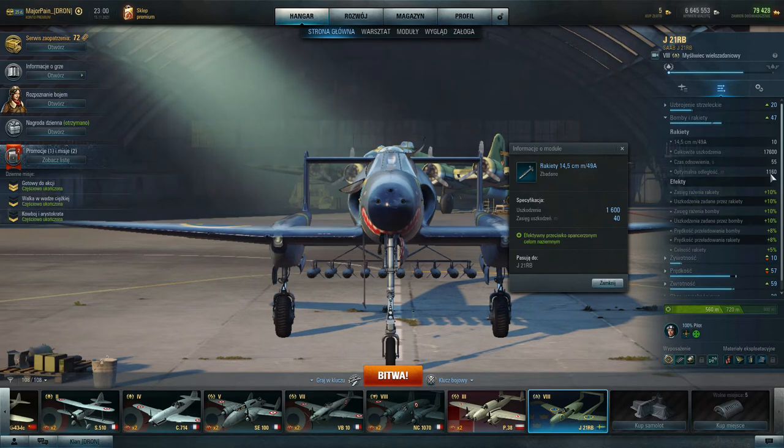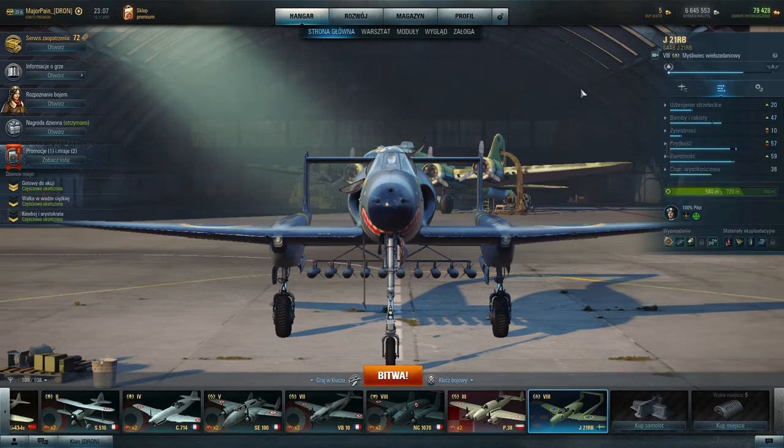You can also use the rockets in head-on attacks, which can be useful. This fast reload and pretty decent rockets are a big advantage of this plane, and you're going to use them a lot if you want good results in the game. Now a quick example of how to use those rockets in practice — just take a look.